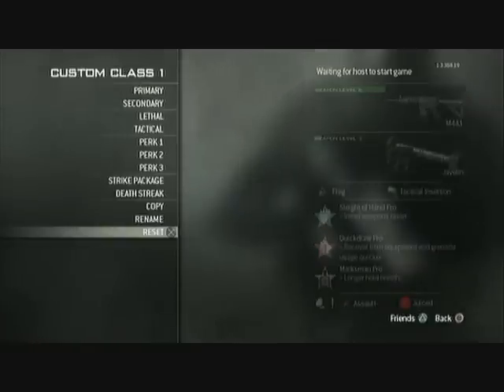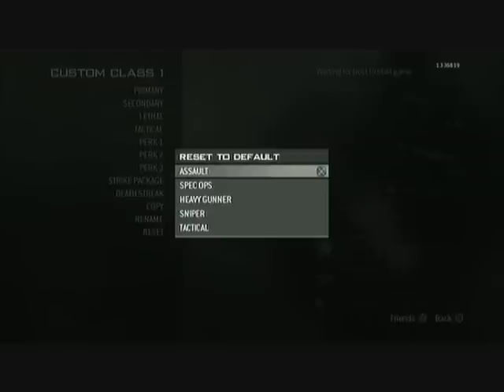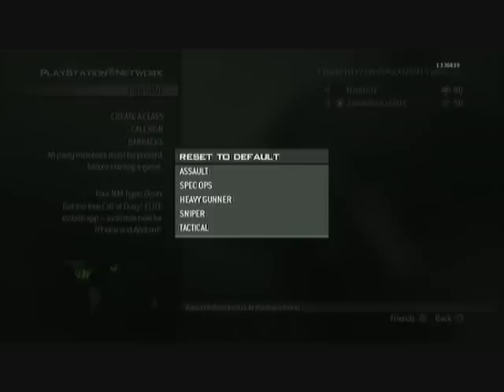Here we go — click on the top one, click reset. Hover over this menu but don't click anything. Have your friend switch back to the online menu, right there. Then you will be able to move in the background.